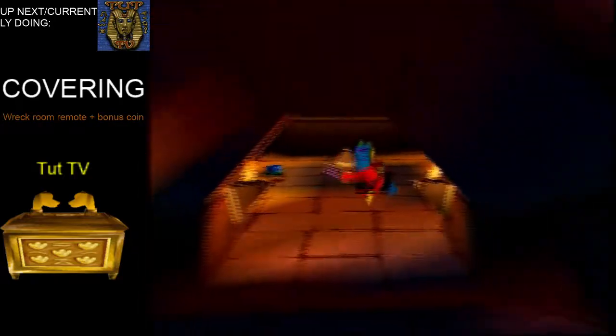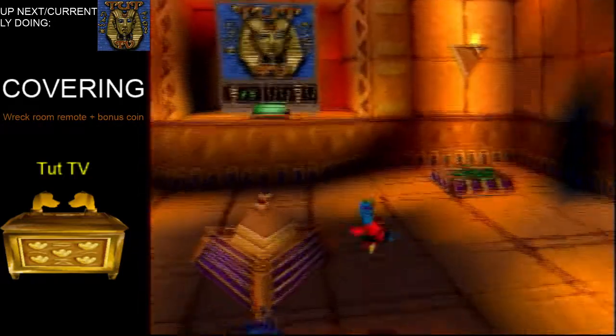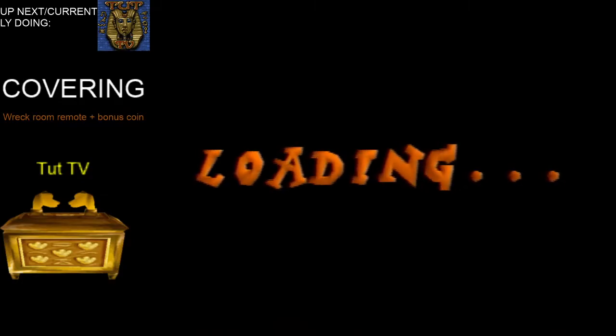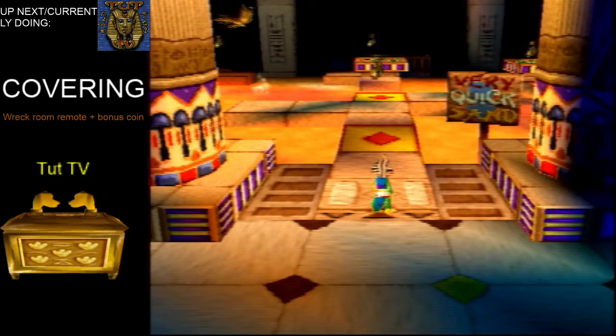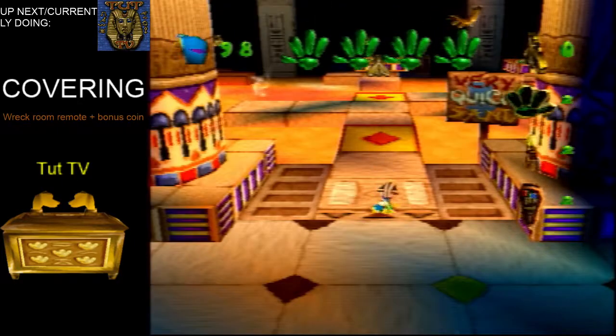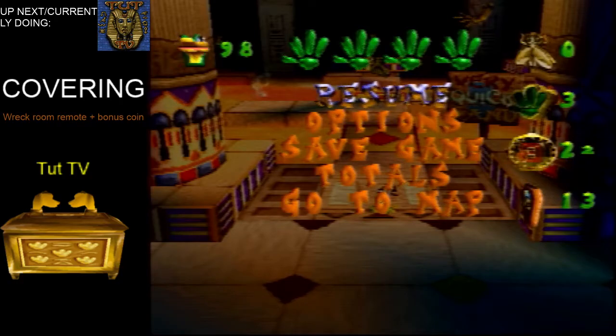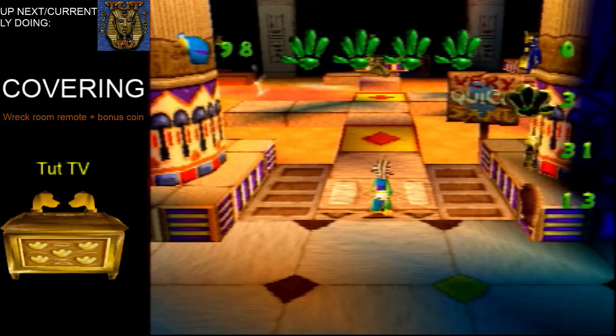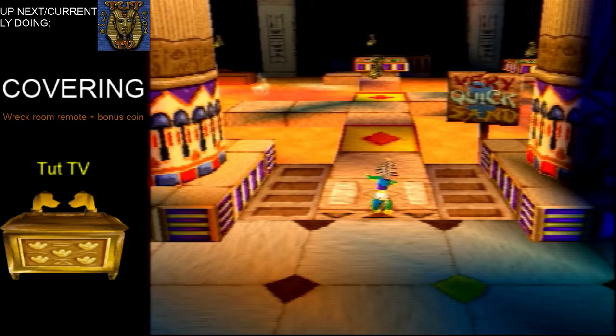Tut TV is a pretty simple level. So your first bonus coin in this level — remember, hold start to get rid of the cutscene showing you where the remote is, where the final TV is to get the remote. You just hold start and it will skip the animation of Gex being transported into the level.